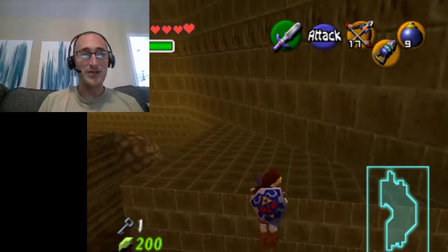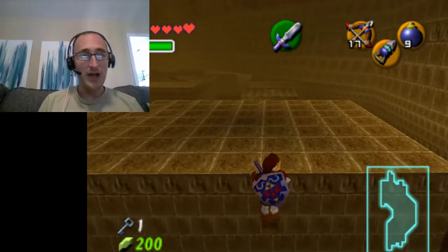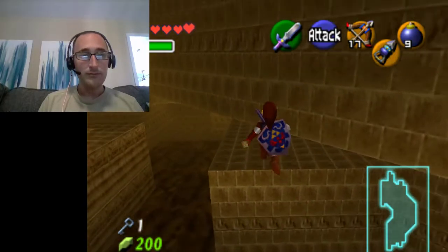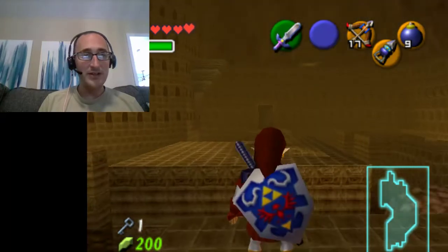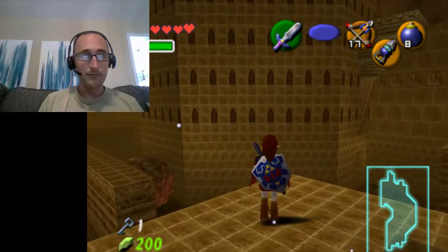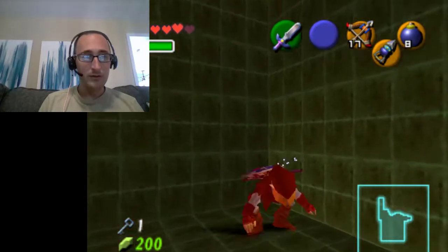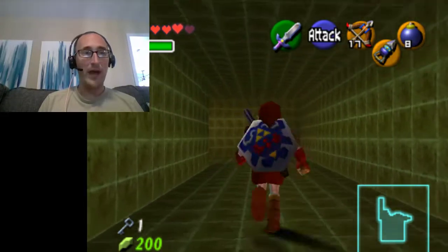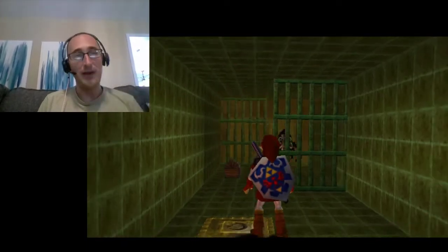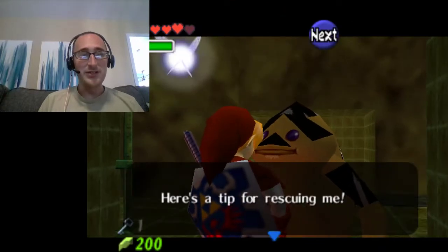I forgot how fun this game was. I love just figuring out the puzzles in the dungeons — they're challenging, but not so challenging that they're ridiculous. So let's bomb out that section of the floor and see what's down there. I can jump down. There's a long hallway, and I'm going down... oh, another Goron that I can free. And it creates a shortcut between that one bottom level and here. This one's all glitchy looking too. Weird.